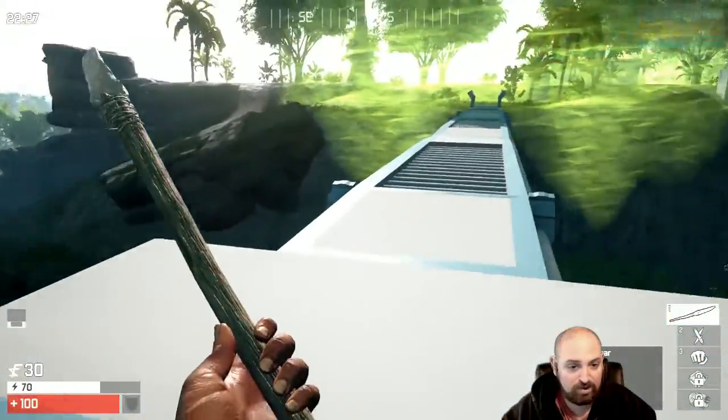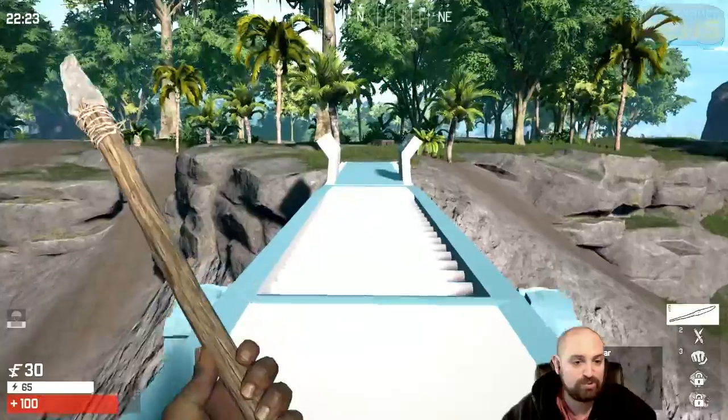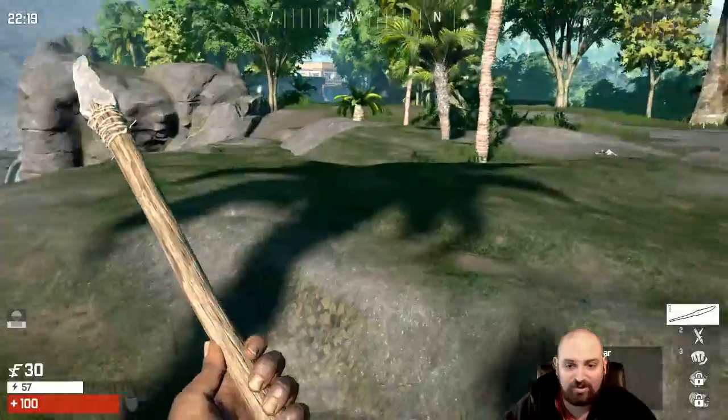There are little spots on the bridge here — these little circles that you see me running by. If you shoot those with an arrow, it'll drop the bridge down and then you take some nasty fall damage.